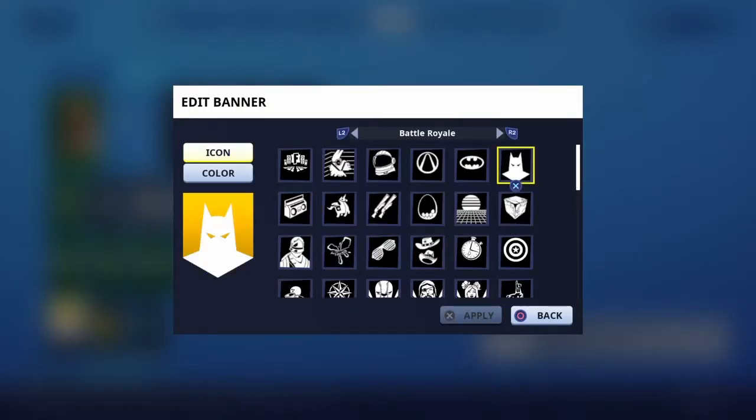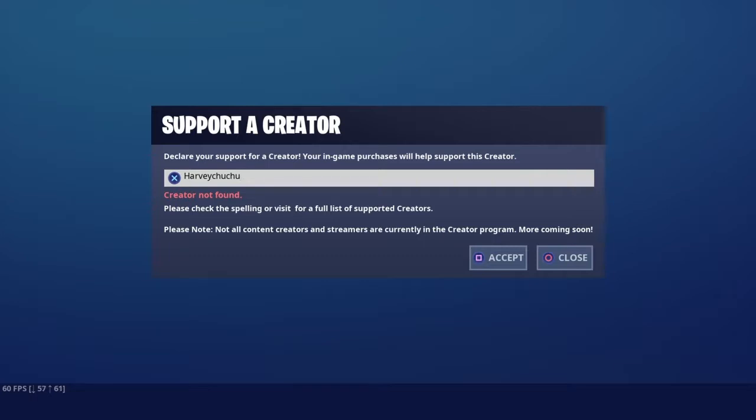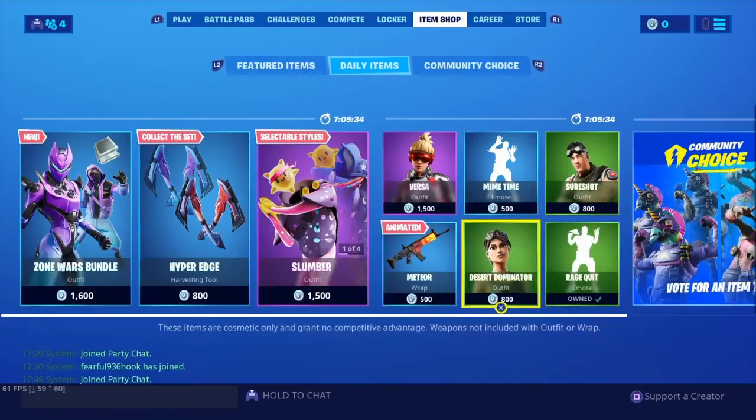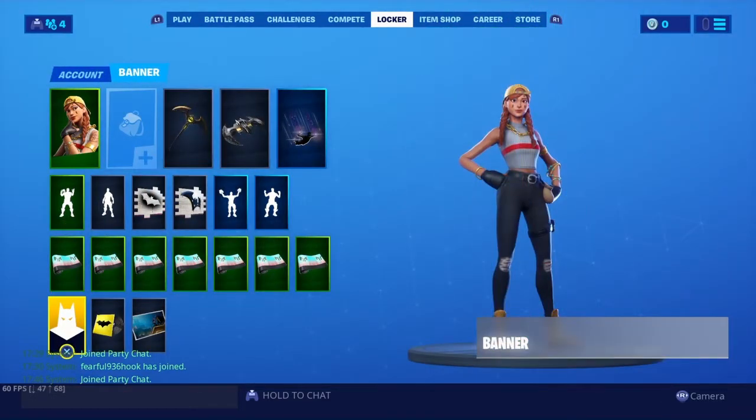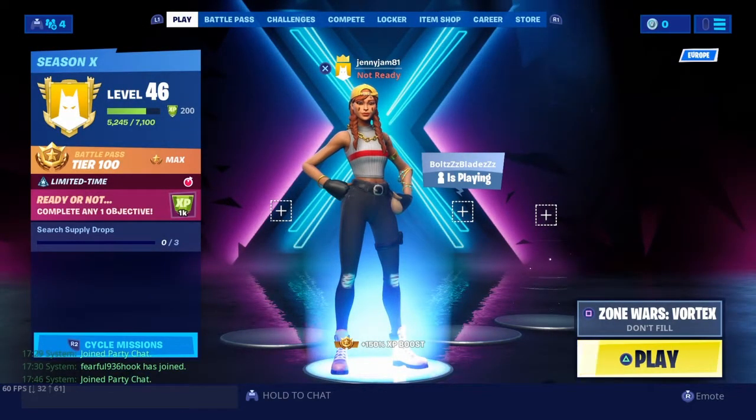If you don't know how to get that music, just use a creator code. Simple. Use code Harvey in the item shop — it really does support everyone. I guess there's only one thing left to do, and that is — I'll see you in the next video. Bye!